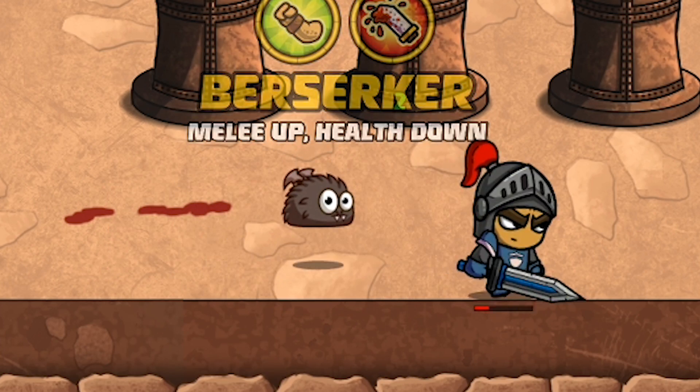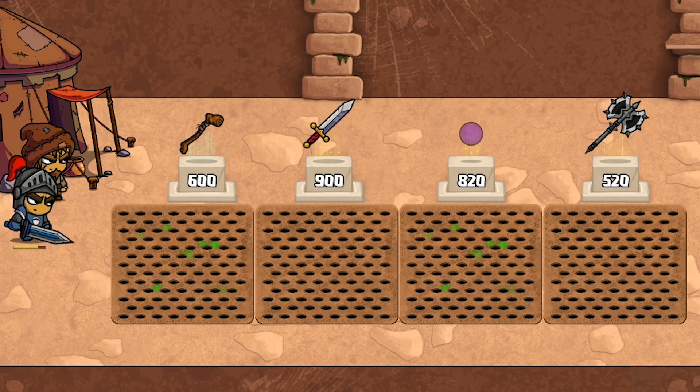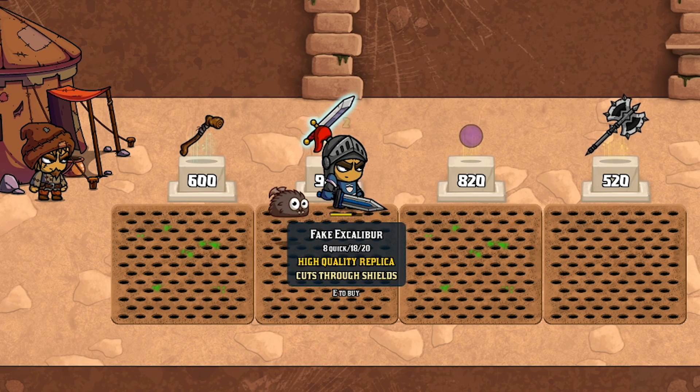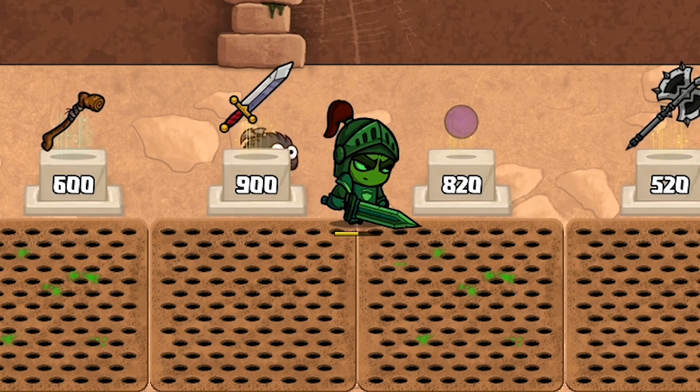Melee up and health down — okay, I'm not drinking whatever that was anymore. Finally found a shop again. I think I like the look of that axe on the end. What's the big purple ball too? And a sword for 900 — what does that do? Fake Excalibur apparently is very expensive.